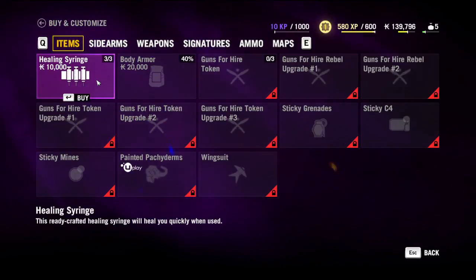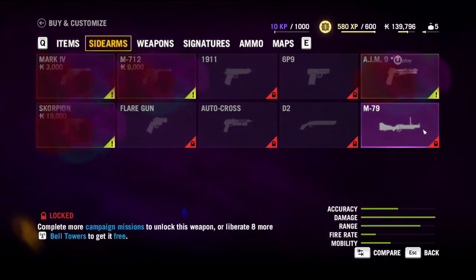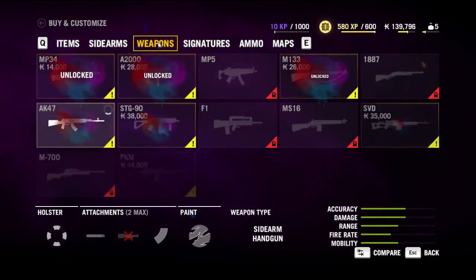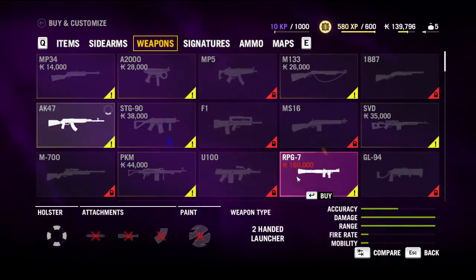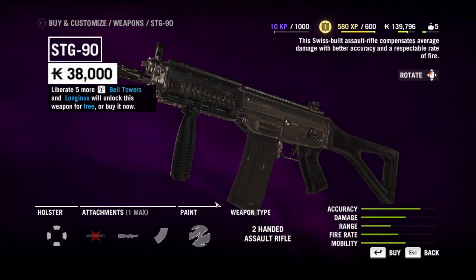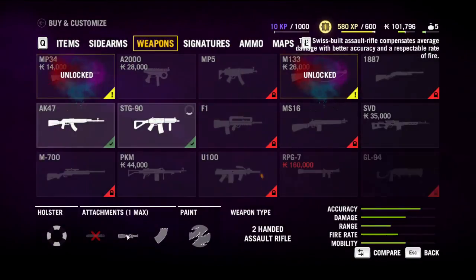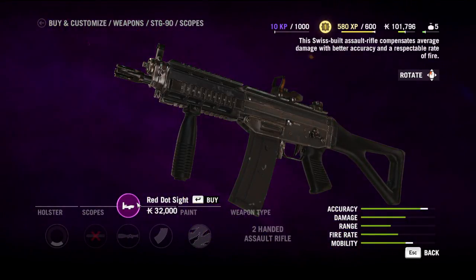What can I buy and customize? Body armor I don't care about too much at this moment. The only important sidearm is the M79. I'll equip this for the time being. I can only assign one weapon at a time, so I probably shouldn't get the SVD. The PKM was alright - does it have more accuracy than the AK? Yeah it does, okay. Red dot sight - how much money do I have? 101k, yeah screw it, why not.